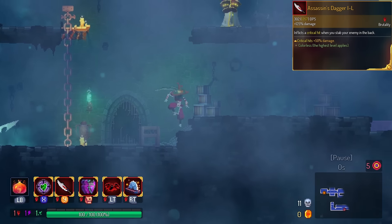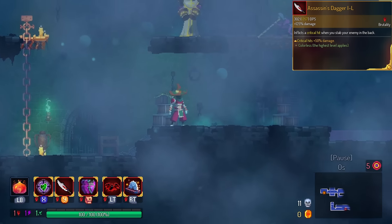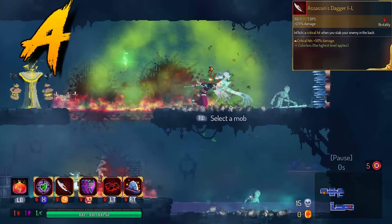Assassin's Dagger gives bonus damage from critical hits. Of course, with Assassin's Dagger, you always wanna crit with it anyway. So we're gonna put this in the A tier. It basically makes the weapon even better than it already is.